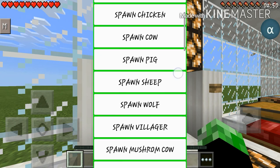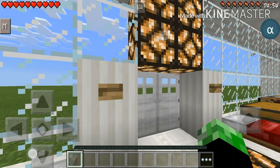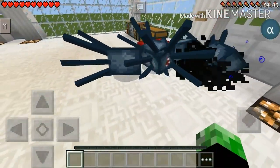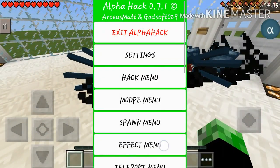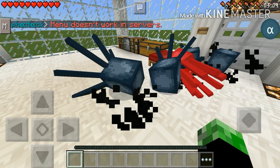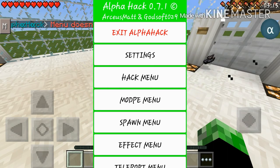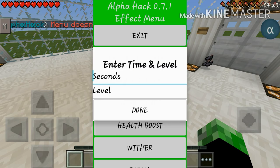Let's continue on to the spawn menu. You can spawn in whatever you want — so you can spawn in as many squids as you want. Let's continue on to effects. This one doesn't work in servers, and another cool feature is that the mod tells you if something doesn't work in servers, so that's completely sick.